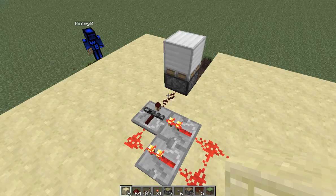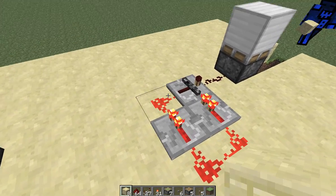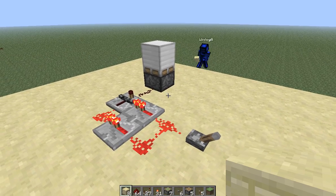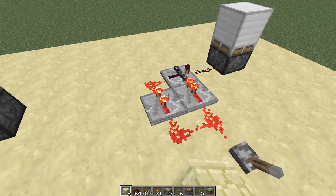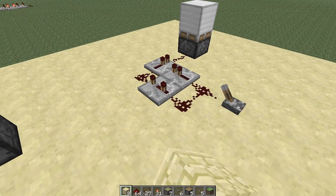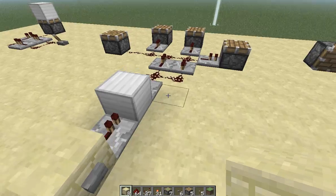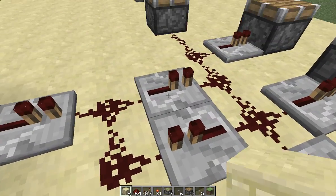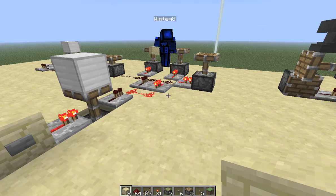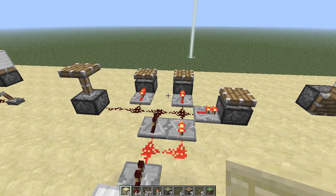For some reason, when you depower it, it unlocks first and then sends the power through. However, that is not reliable — we have seen it not work before, so I'd recommend setting that to two. This brings us to our next point about weird repeater glitches. Here we see a one-tick repeater clock; we're going to start it up with this monostable.